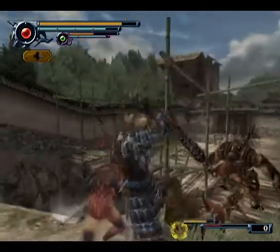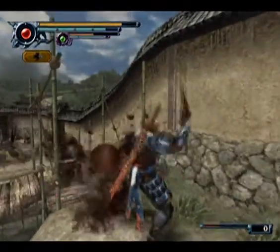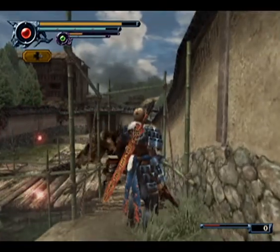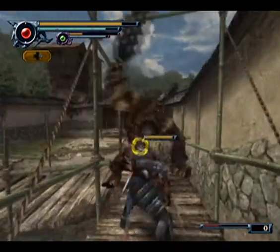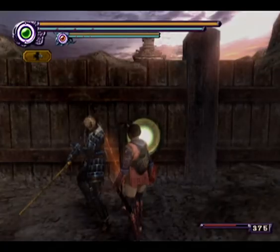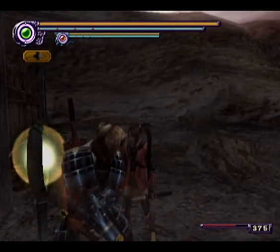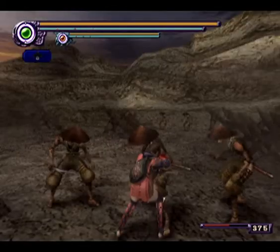The core gameplay consists of killing demons with your sword. Most of the time you'll have a backup character too, though they're generally pretty useless. "I'm ready for battle, Soki!" "Excellent! Stand in the corner and block." "I'm helping!"